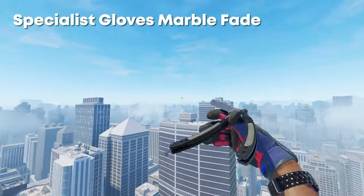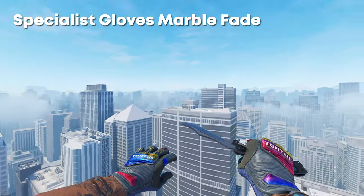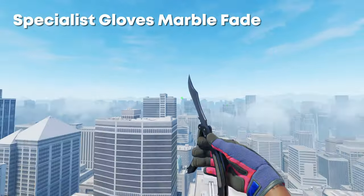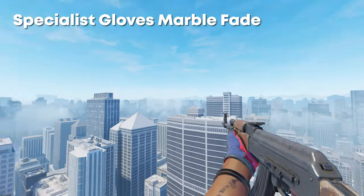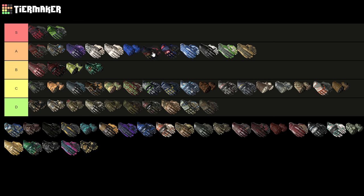Next up we have the Specialist Gloves Marble Fade. The underside of these looks absolutely insane, and even the top side with the CS2 lighting — this marble fade effect on the back looks really nice. When you're holding weapons it doesn't look too bad, and with a rifle you can still see the red underside of the gloves. Really nice pair of gloves — I'd personally put these in the middle of A somewhere, probably just above the Fade Gloves.